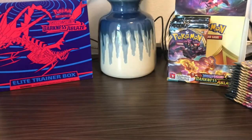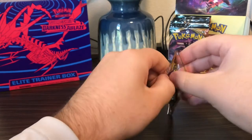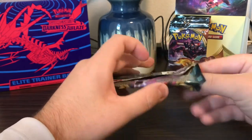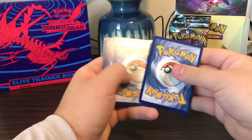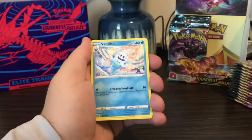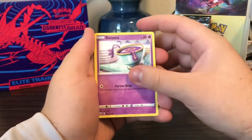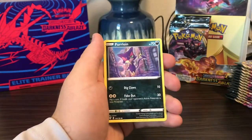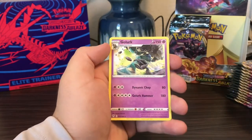These packs are going to bother me today, I can already tell — as I mutilate this pack. Electric Energy, Electric Energy, Vanillish, Shiinotic, Victini Ring, Sinistea, Karrablast, Meltan, Malamar, Purrloin, Dunsparce — that's actually a pretty nice looking card — and Golurk as the rare.